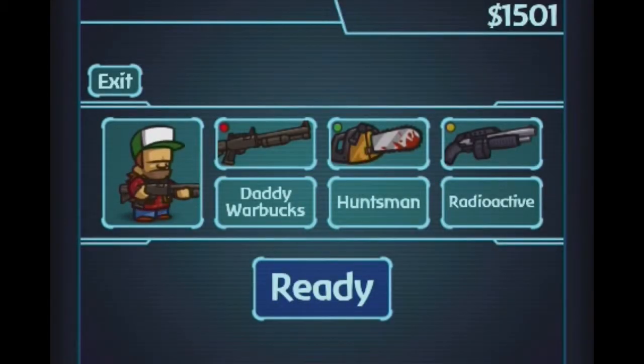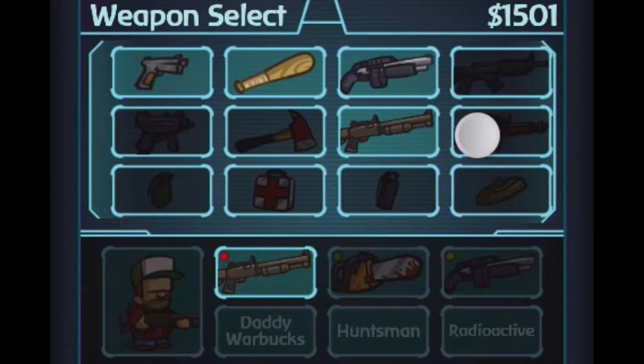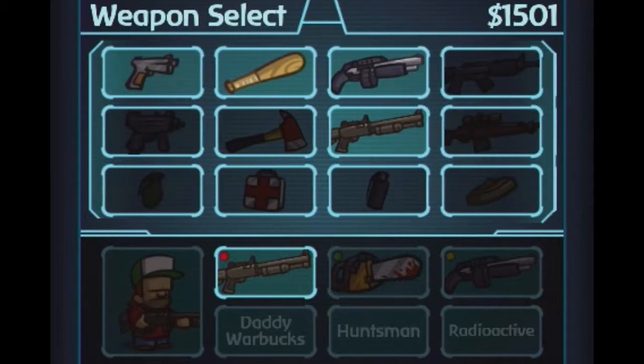Once you come in here, here's your main menu. I'm going to show weapons first. When you click on weapons, this is what should pop up. You will start with your pistol, bat, and shotgun. I bought that other shotgun. Your shotgun won't look exactly like that one — it'll look a little different — because that's completely upgraded. I'll talk about upgrades in a second.